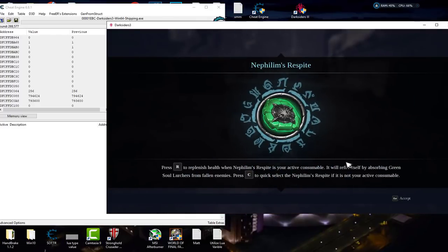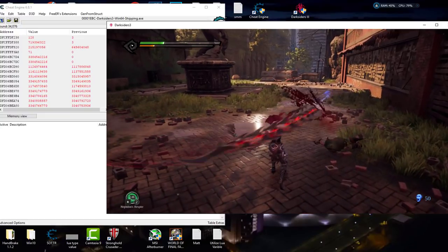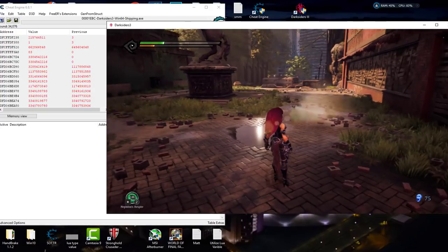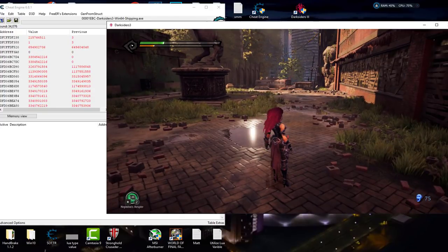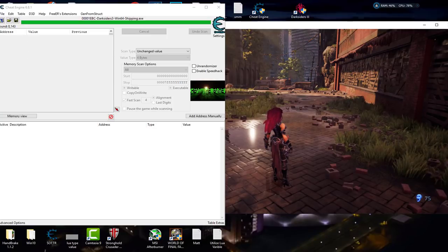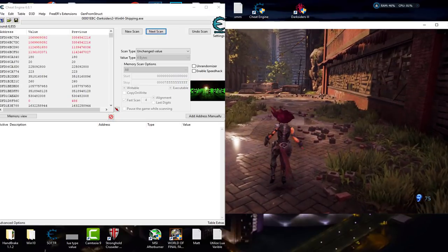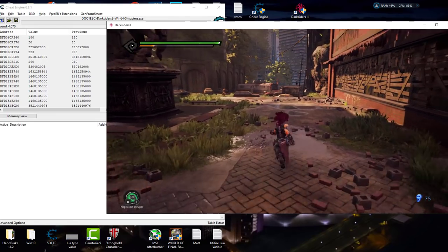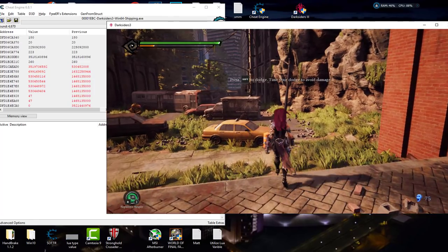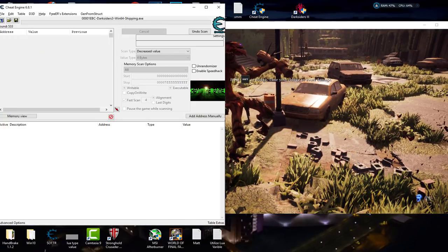In this game once you alt-tab out it pauses, which really helps. We take some damage, alt-tab out, see the game auto-pause, and do a decrease scan — it's just our normal hunt-and-peck style searching. We take a little more damage, decrease value again. I don't want to die, so I need to start fighting back. We can heal ourselves — you can see the arc in the lower left-hand corner — and it goes all the way back up, so now we increase value. That will weed out a ton of results.